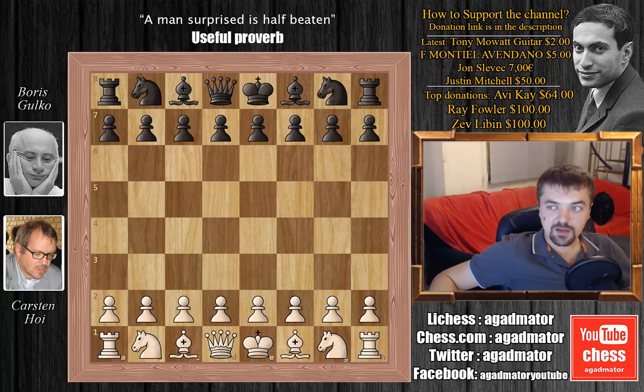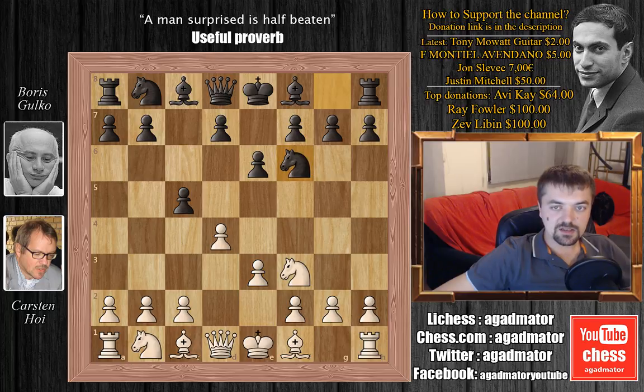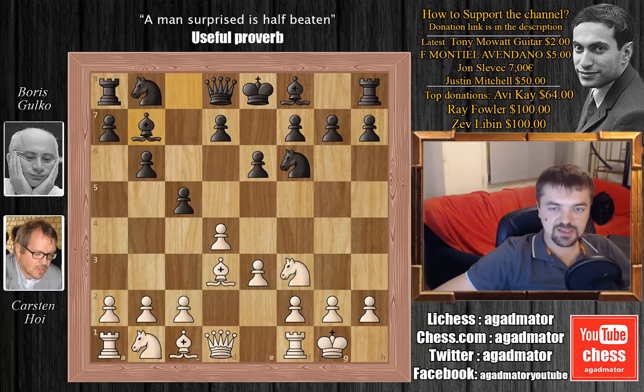Karsten is white and Gulko is black. So we have d4, e6, knight to f3, c5, e3, and knight to f6, transposing into the Indian game — the Yusupov-Rubinstein system. Bishop to d3, we have b6, castles, bishop to b7, knight b to d2, c captures on d4, e captures on d4, and bishop to e7.